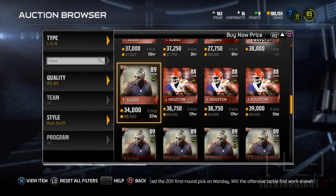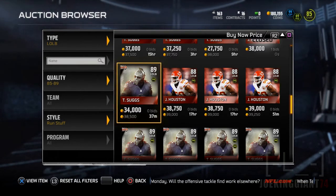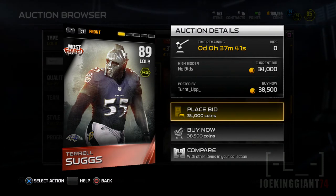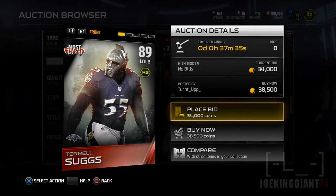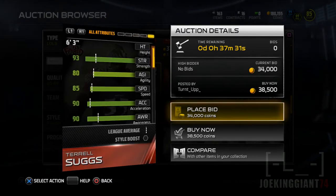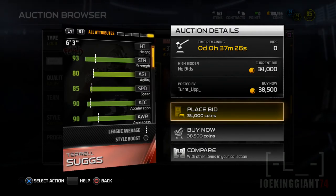Moving on to the skills, we're going to be starting off with Terrell Suggs. He's pretty smart — he can actually read those runs and he does have a good amount of awareness. He has 90 awareness, which means he's going to be stopping those counters. He's going to read them and he's going to be there.